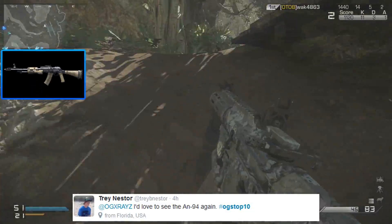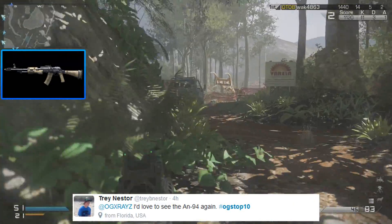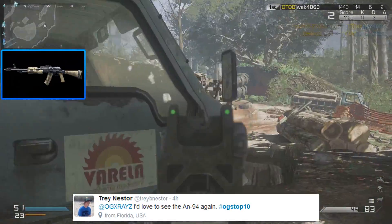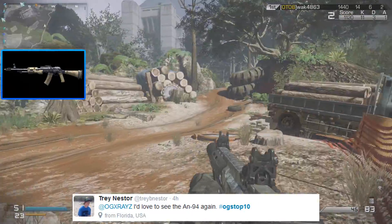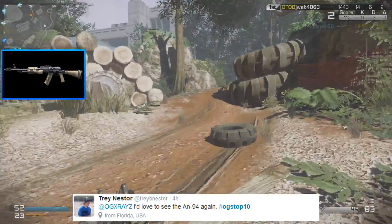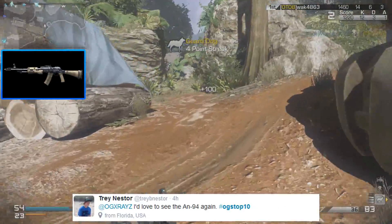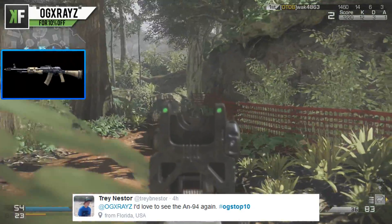We've got the AN-94 from Black Ops 2 — basically the AK-47 of that game. It had very low recoil, did a lot of damage, and even though it didn't shoot super fast, everyone was using it alongside the MSMC. If MW3 had the ACR and MP7, then Black Ops 2 had the MSMC and AN-94.